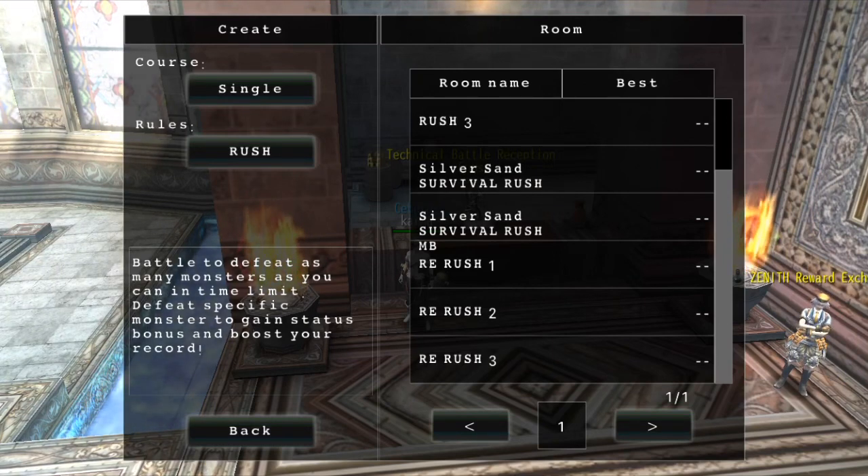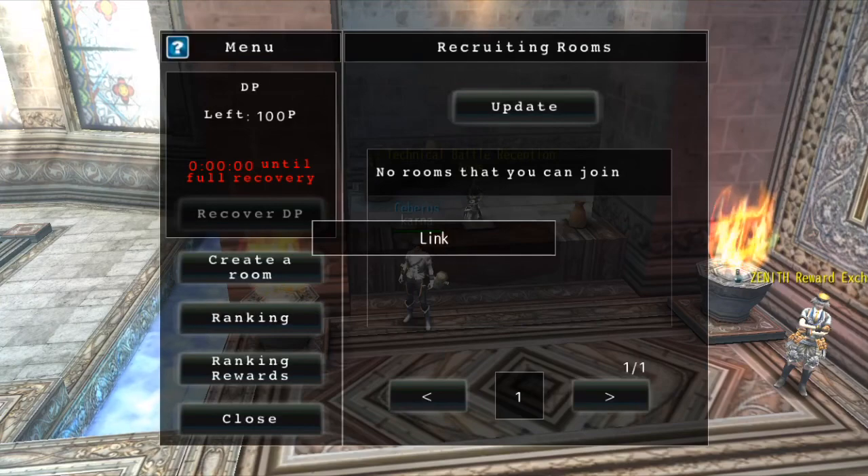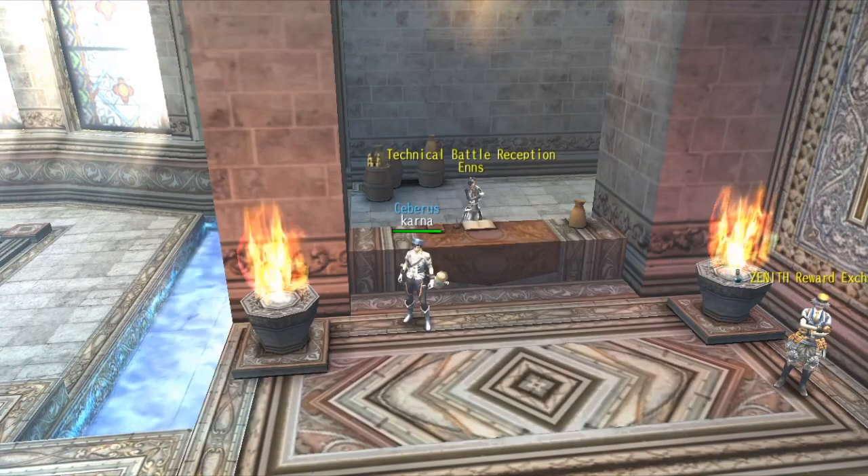If you die, it will reduce your EXP and GXP. You will have five minutes to kill 500 monsters. Kill 500 and you will get 10 million GXP and 10 million EXP, which is enough to master a class. If it's a class that costs more, do two runs.